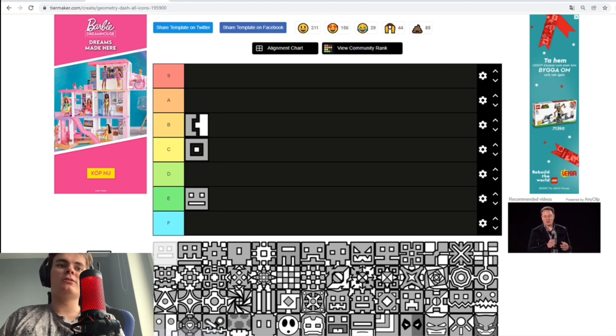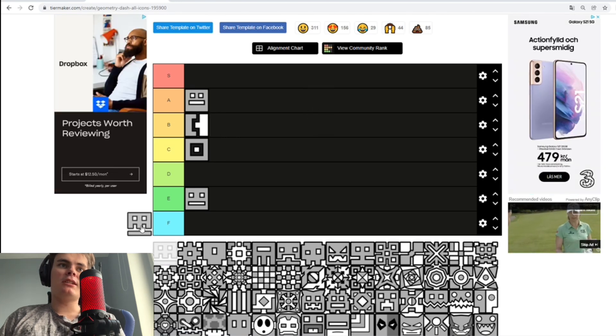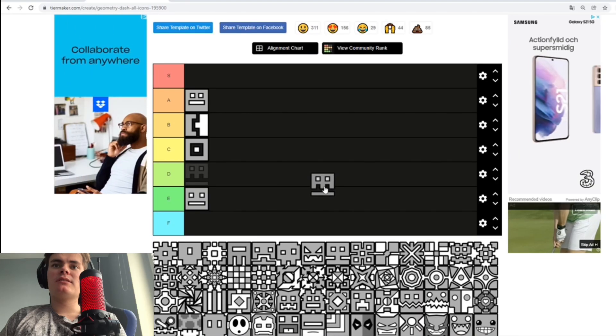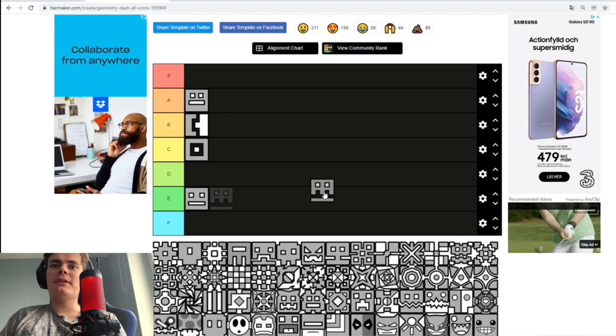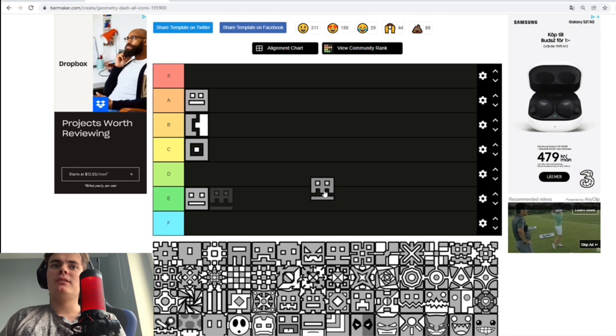I've got this one, which looks way better than this icon down here, so I think we'll put it right here. And what we got here — it's a skull! It's not that cool. I mean, it looks a bit like a Pac-Man ghost if you remove the jaw at the bottom.